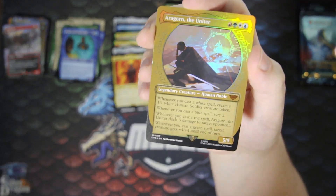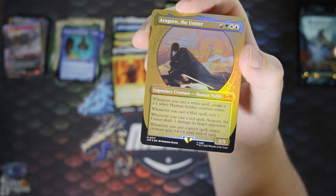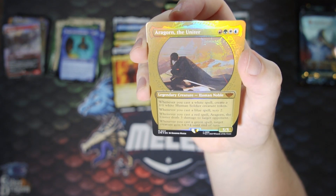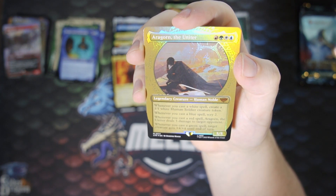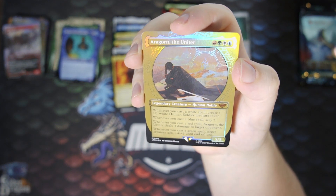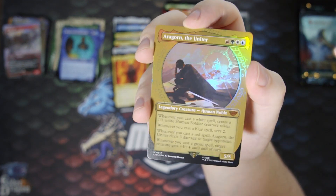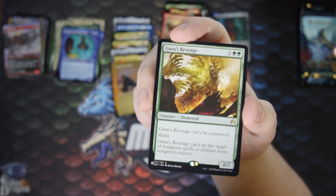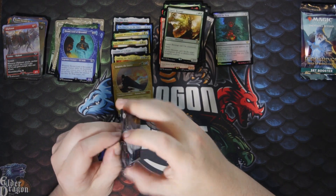This is a good hit — Aragorn the Unifier in the ring frame, in foil. That is pretty good — nice mythic. Whenever you cast a white spell, create a 1/1 white human soldier creature token. Whenever you cast a blue spell, Scry two. Whenever you cast a red spell, Aragorn the Unifier deals three damage to target opponent. Whenever you cast a green spell, target creature gets plus four plus four until end of turn. So if you can play this with loads of multicolored cards, you just get so many triggers. And we got another list rare — Gaia's Revenge. Not too bad.